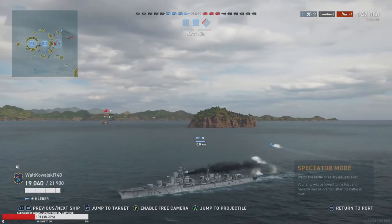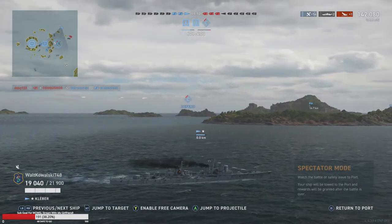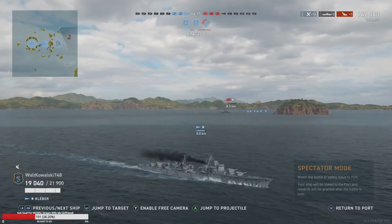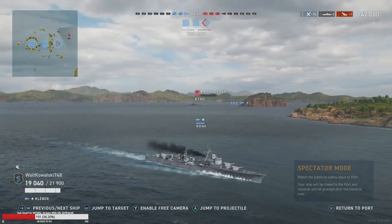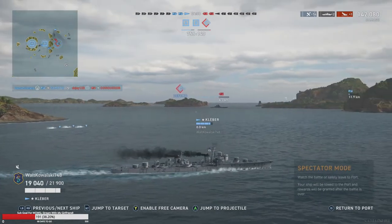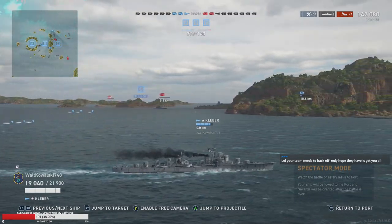Even if the Kleber just retreats that's all he really has to do — the points disadvantage is too much at this point. He's going for the Flander — that makes sense because it knocks points off the board. He got the Conqueror anyway. This more often than not if you can hold the flank, that's going to be enough to win the match.